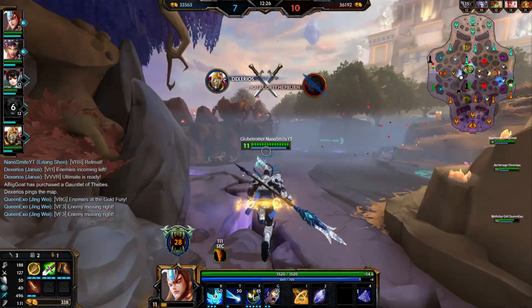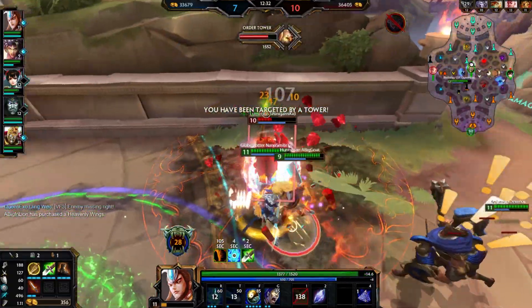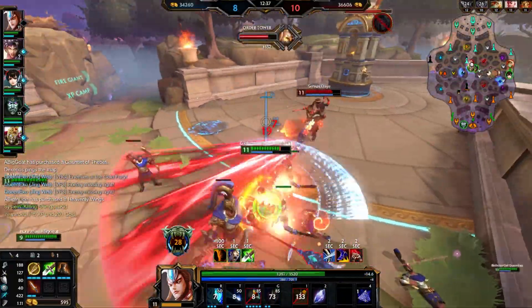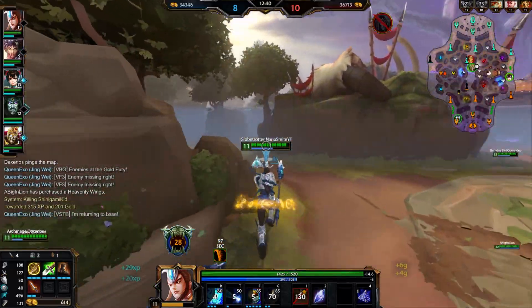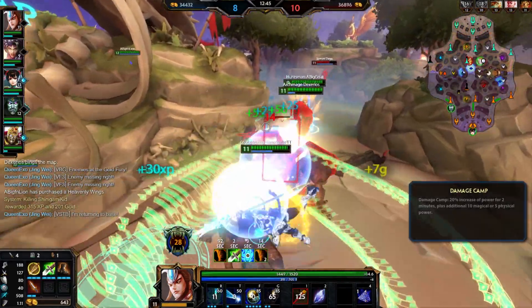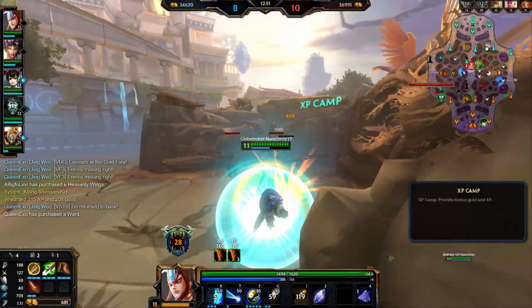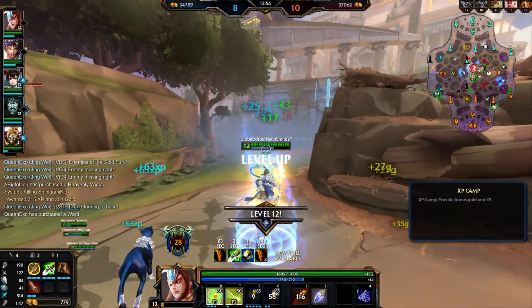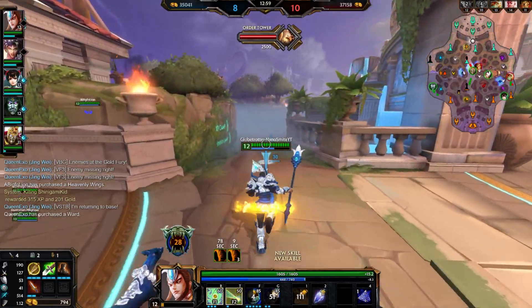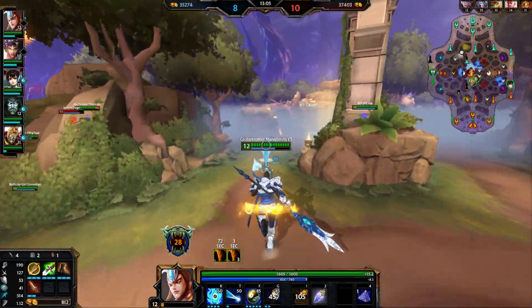I'll be able to kill him — yeah, good kill Kent. Nice! You see that burst though? It's insane amounts of burst. My abilities do hella damage. We're invading their camp now — gotta make use of stealing everything from Thanatos while he's dead. If I can steal as much farm as I can, it means I'm gonna be bigger and more scary.